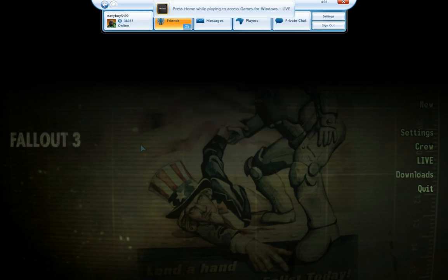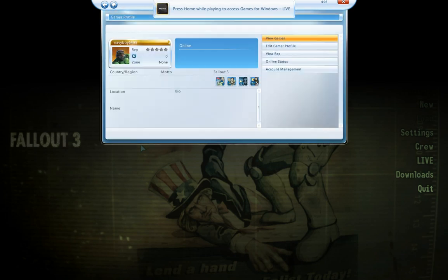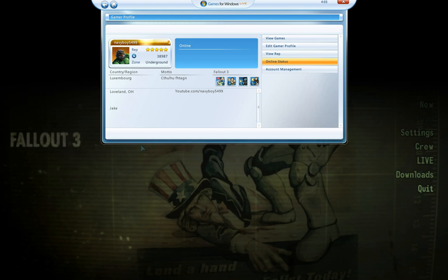Once you're signed in, what you're going to do is click on your name tag, make sure everything's good — click K here. Luxembourg? Whatever, I'll deal with it later.